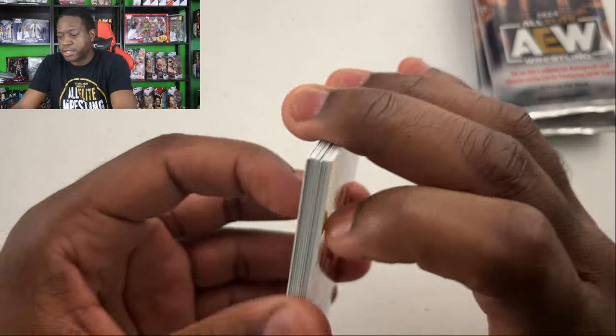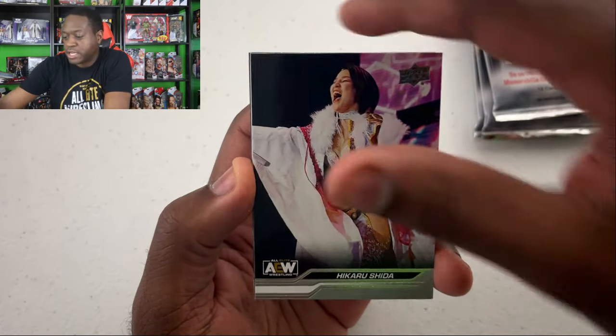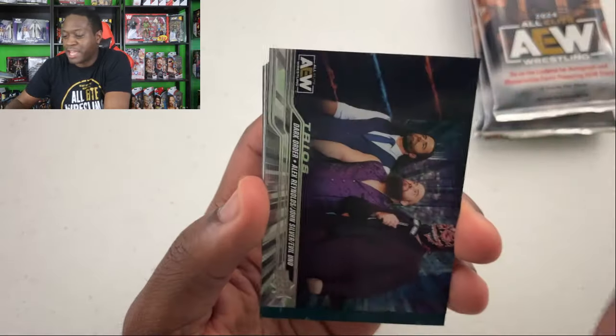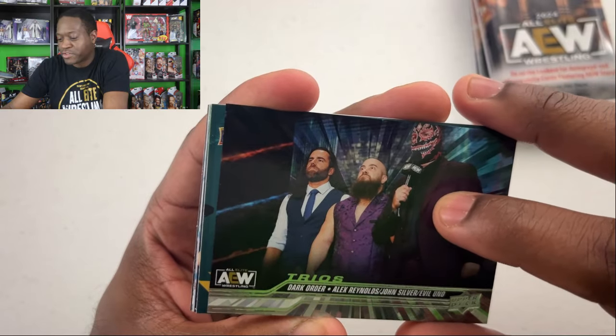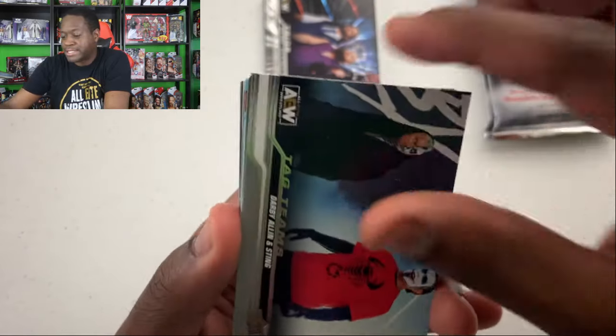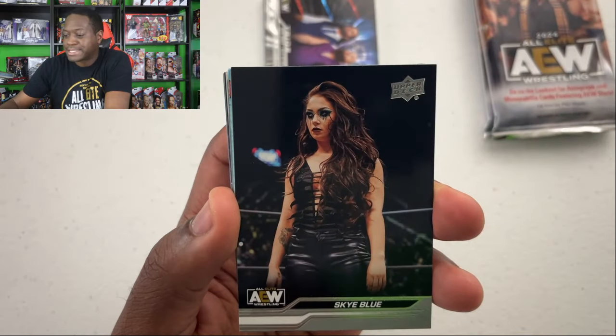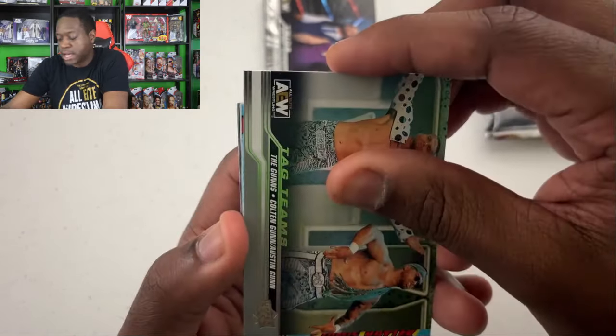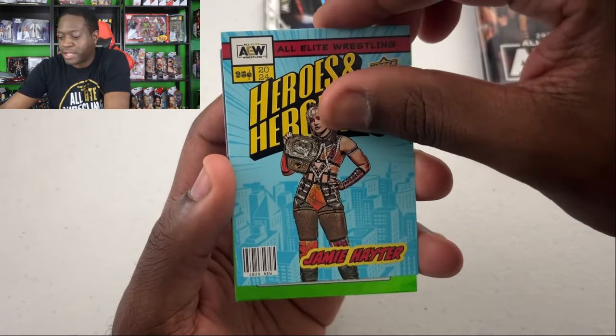Not seeing any thick boys in here, so not a patch. Miro, Taz, Ikurushita, Kota Ibushi. Tag team card of the Kingdom. Wait till the Outrunners get cards — just wait. Looks like we got something of color back there, let me set that aside — that might be a hit. Daniel Garcia. Darby Allin and Sting, Malakai Black, Sky Blue, the Guns — guns up. Jamie Hayter on the Heroes card.